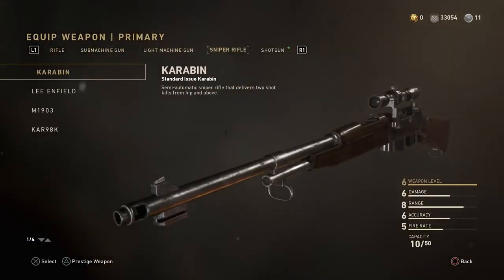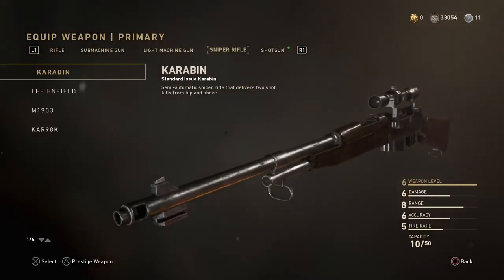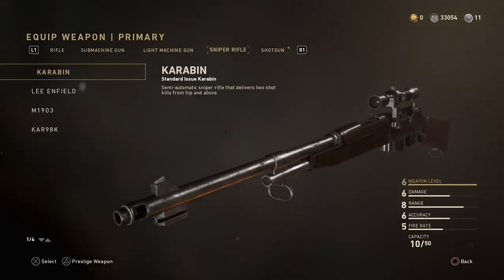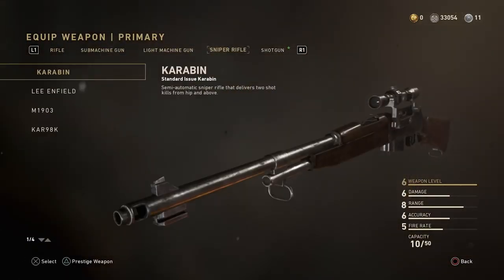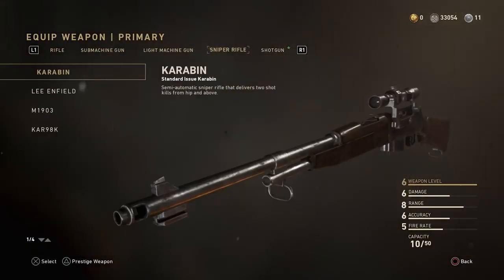I have around 31,000 armory credits right now from just stacking them up. I've been extremely lucky with heroic weapons out of rare supply drops — I haven't bought a single supply drop and I already have over nine heroic weapons, which is absolutely insane. Hopefully you guys enjoyed this short update video. Check out all the information in the description below, and I'll catch you guys later with another upload — peace!